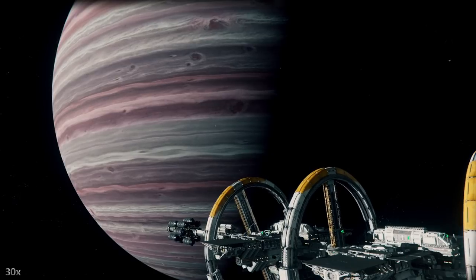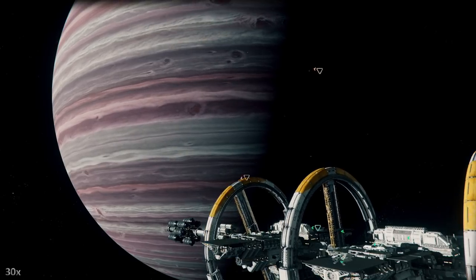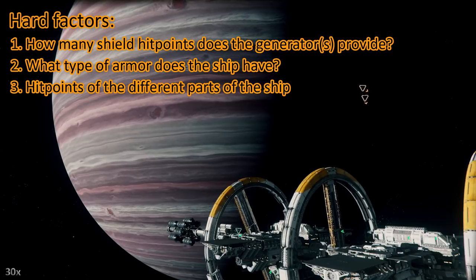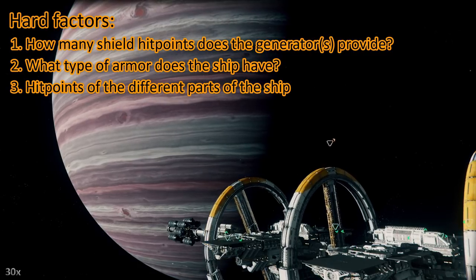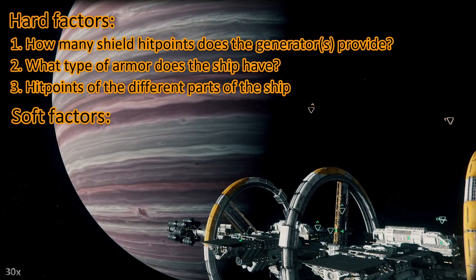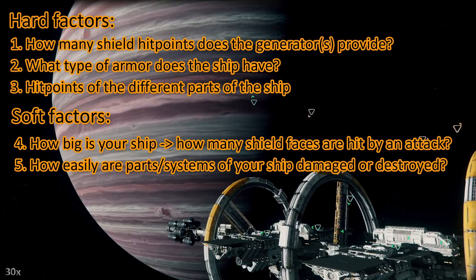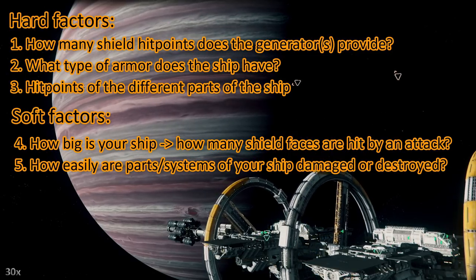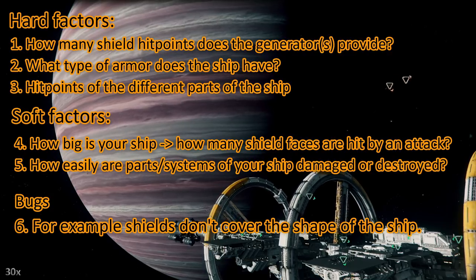I'm putting this at the end of my toughness test videos from now on — if you already know this, just skip it. So how tough is your ship? There are different factors. Hard factors: how many shield hit points does the shield generator provide, what armor does the ship have, and how many hit points do different parts of the ship have. Soft factors: how big is the ship, how many shield faces are hit by an attack, and how easily are certain parts of the ship destroyed — for instance, some ships are prone to losing wing guns or wings. And then there are bugs: right now we have a bug where shields don't cover the whole shape of the ship, especially when the shape is elongated.